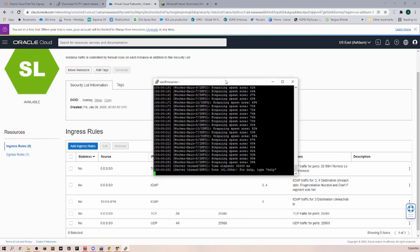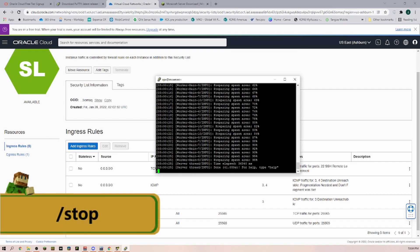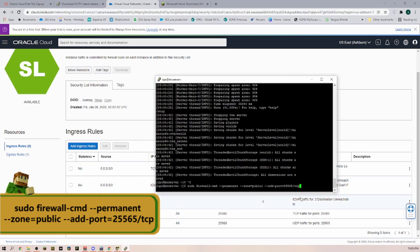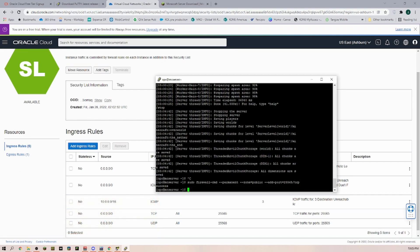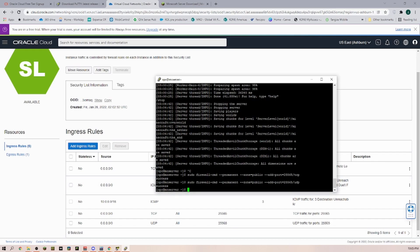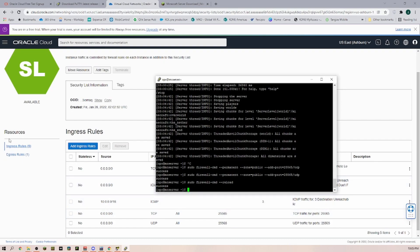Now let's go back into PuTTY. First we have to stop our server by typing '/stop' and we should be back at the opc prompt. Then we are going to put in two commands to open up the ports in the OS firewall. The first command opens the TCP port 25565, and the second command is the same but for UDP. Both confirm as successful. Then we reload the firewall — that was also successful.